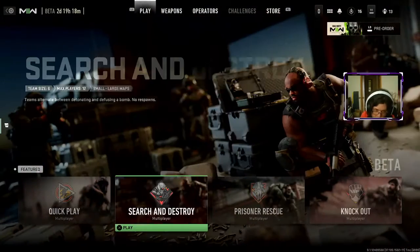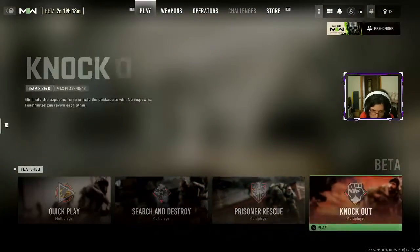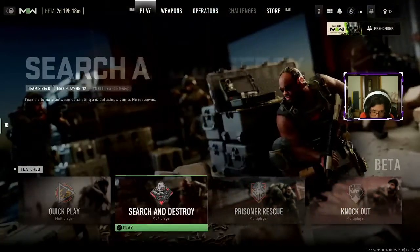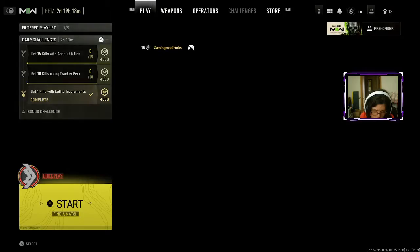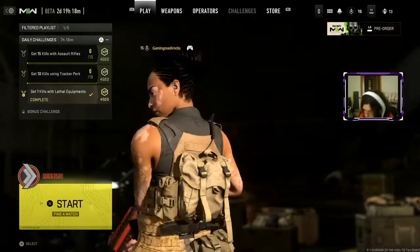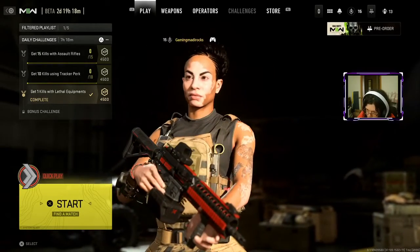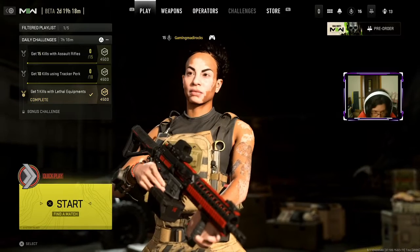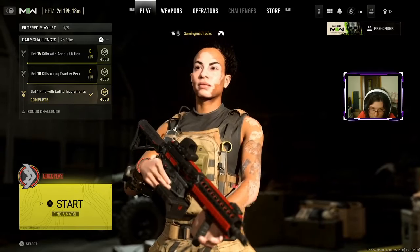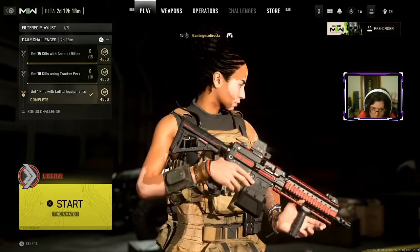When you get into the game you'll have Search and Destroy, Prisoner Rescue, and Knockout. Search and Destroy is a new one. I'm not a big fan of Prisoner Rescue, not a big fan of Knockout. I'm pretty big fan of Search and Destroy, but we're just going to do Team Deathmatch. There is Domination here as well. You guys will be able to play on PlayStation 4 and 5 tomorrow for everybody.